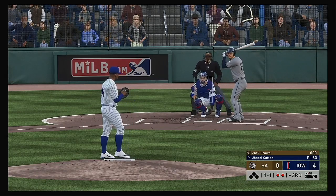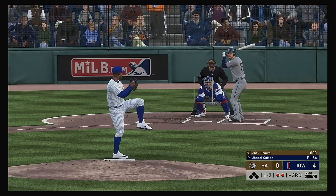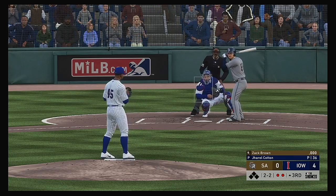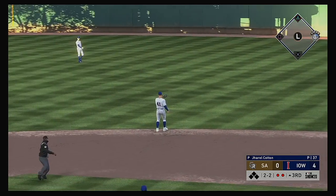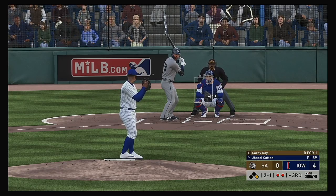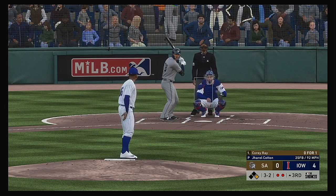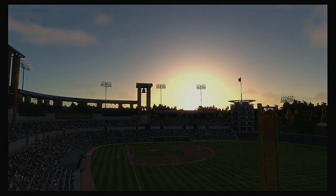Here now is the pitcher, Zach Brown — still looking at a zero in the hit column. On the outer half, one and two now. Fouled away. A nice curveball that starts in the zone and breaks just out — just a great take by the batter. That's a base hit, their first of the game. Now batting, the center fielder, Corey Ray. Ball — he lays off again, ball three. No reason to sit on anything other than the hard stuff in a location you like and drive it. Swing and a miss, the count goes full. A fastball called strike three and the side is retired.